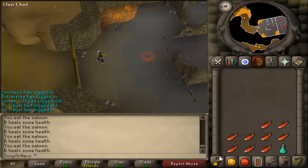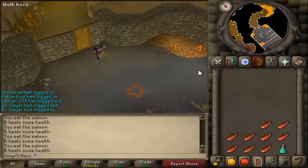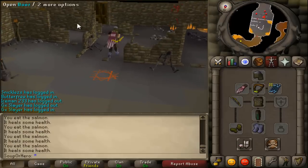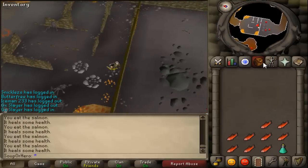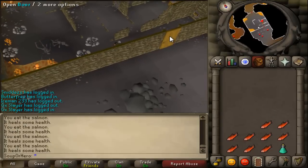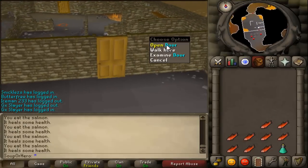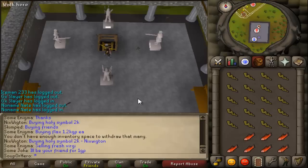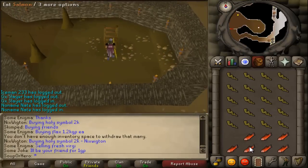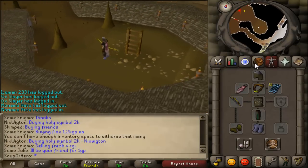At this point you're gonna need to make another trip. Head and run back to a bank — Ardougne or Seers Village bank. You're going to need your 20 limpwart roots. Make sure you look at my inventory before you do yours. Fourth and final trip: you're gonna need the 20 limpwart roots, some food, and I'm just wearing the same gear as before.